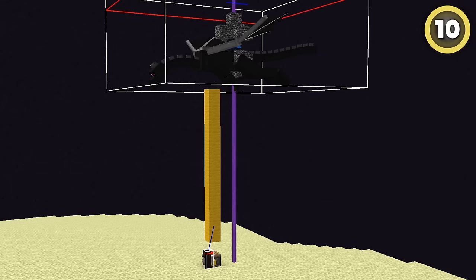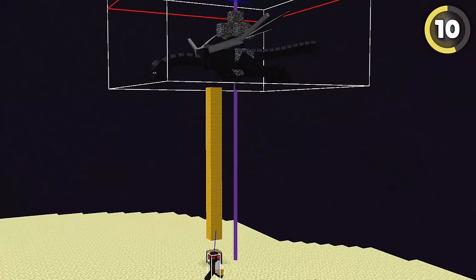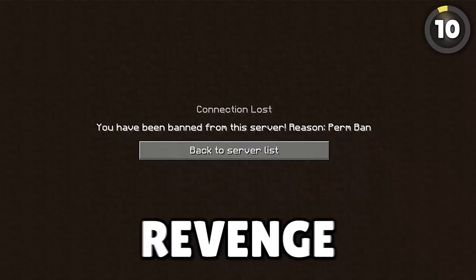Did you know you can push the ender dragon through an end gate into the overworld? You need a big apparatus and a simple flying machine. There's a way to push the dragon into an end gate which will spawn a dragon in the overworld. Watch the chaos for as long as you can before the server takes revenge with a ban.